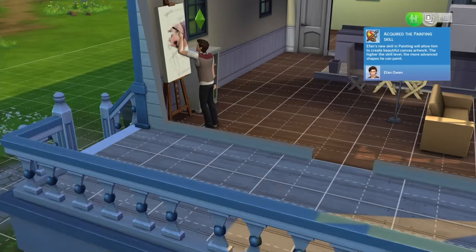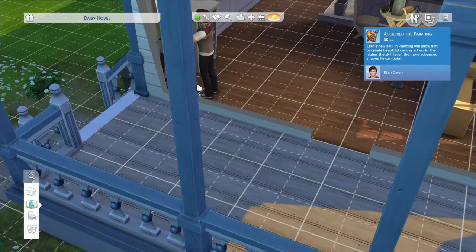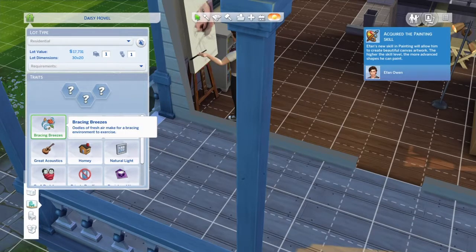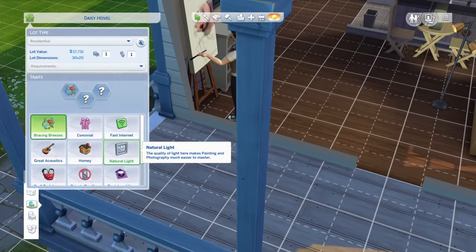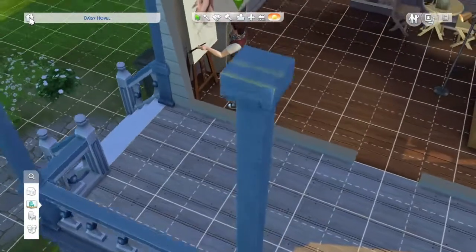I need to add lot traits to this lot, and if you don't know how to do that, all you really need to do is go to build mode, then press the icon on the top left corner, and this will pop up. Then you can pick your lot traits.